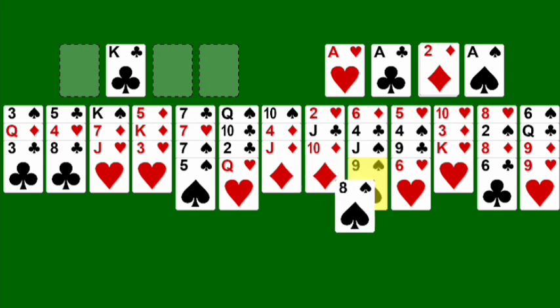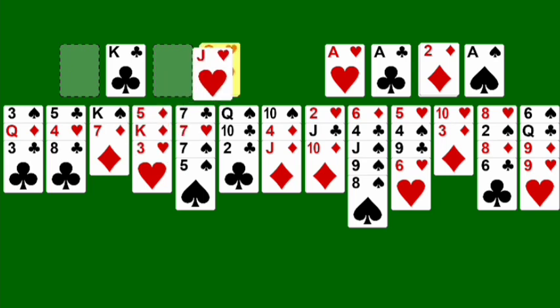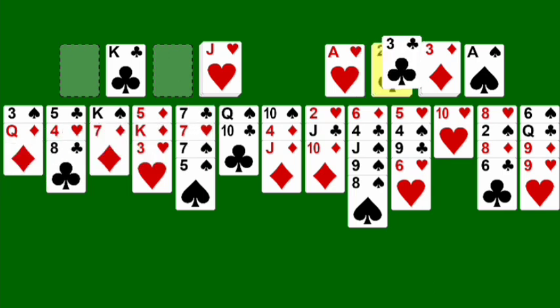We can only move the same suits. We want to try to keep the lower one, so let's see here — move the king here, move the queen there, jack there. Let's see what else we can do here. Three of diamonds is probably a good idea. Let's move the deuce of clubs up there — it will allow us to play the three of clubs.